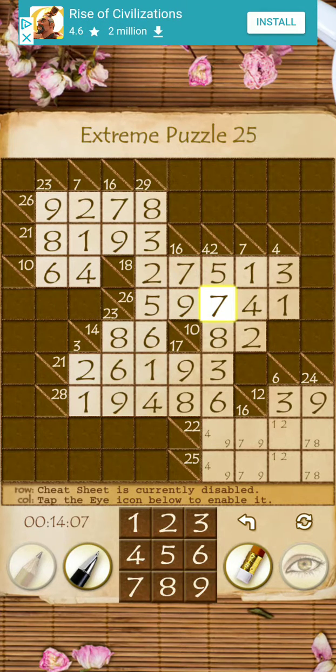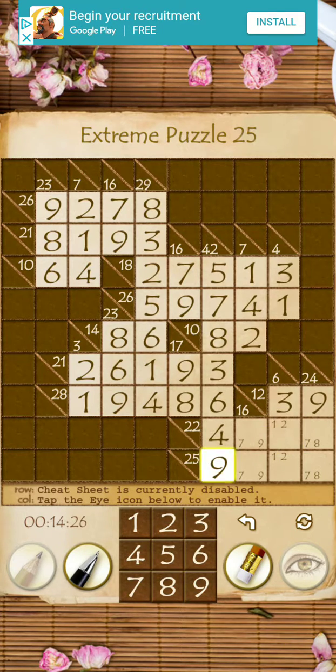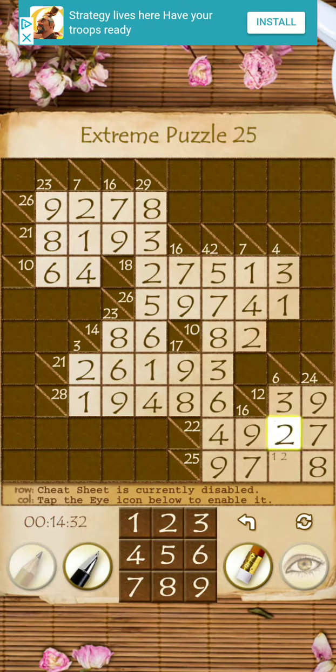I was not expecting to finish this this early, but that is nice. Okay, so for 22 we have to have a minimum of a 5 and a 17. But if this one's a 9, it'd be way too high on everything else. So we have to have a 4 and a 9, definitely. 7, 9. 8, 7 — which makes it a 2. 8, 7 — which makes this one a 2. 2. 1, 2, 3...